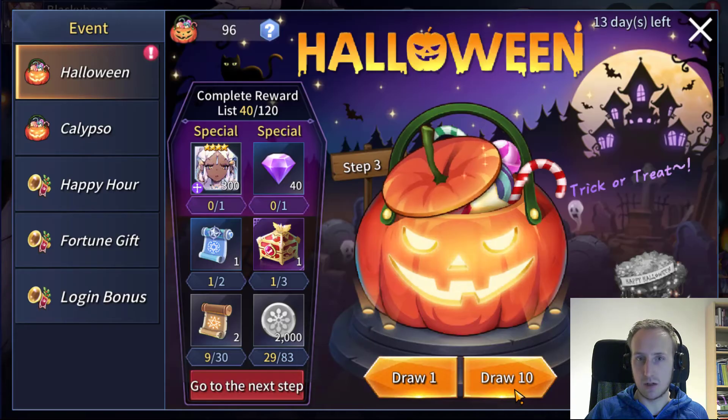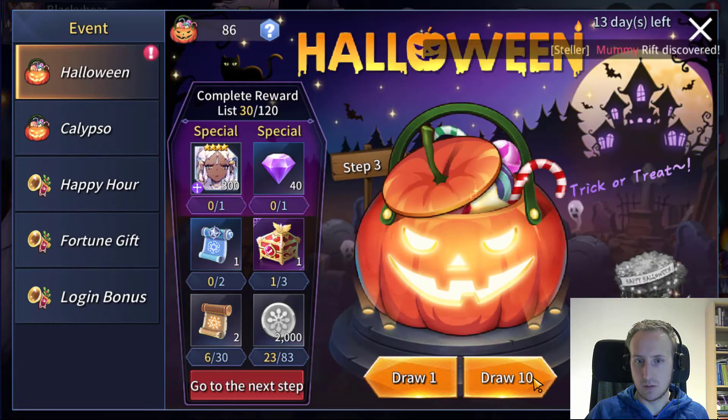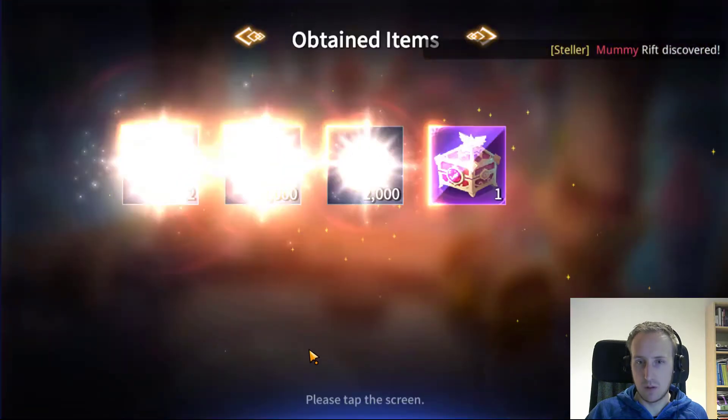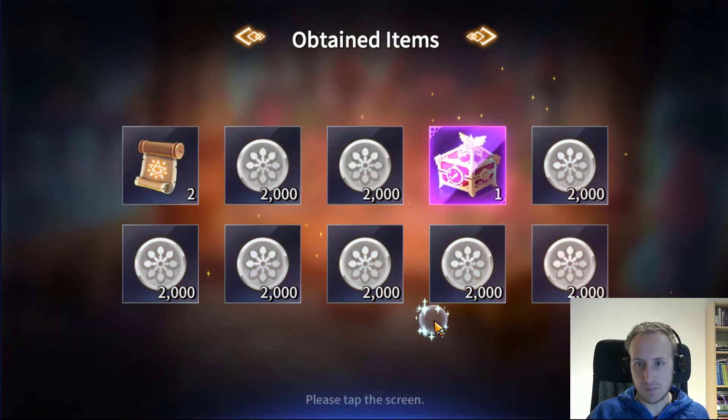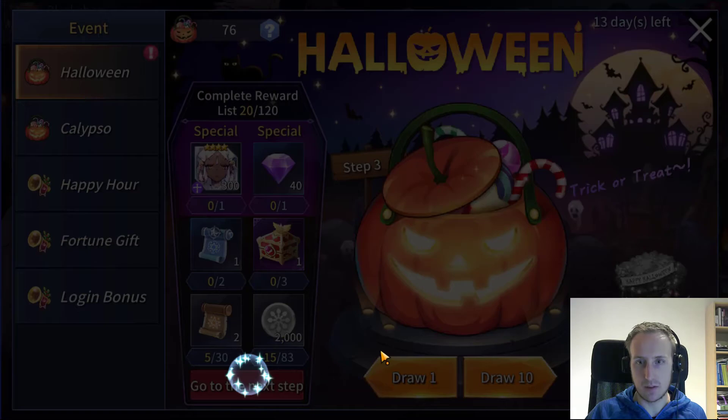We've got another 300 pieces. We have one box and one summoning left, probably gonna get them soon. One box done, and now we can move on to the next one. We've got the box — you could decide to continue, but the only thing left here is a bit of silver and that's it. The rest I got, so we'll go to the next step.